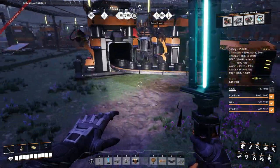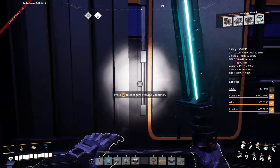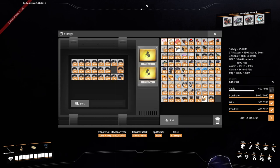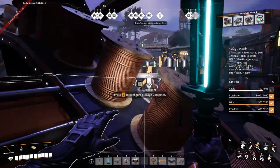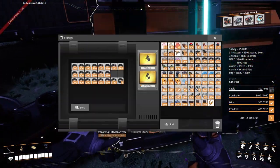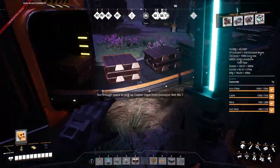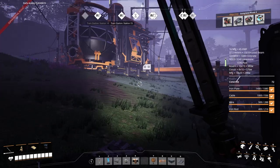Rods, cables — a lot of cables. I don't have enough inventory space. I need a lot of concrete for foundations. The good thing about building near my home here is that materials are readily available.